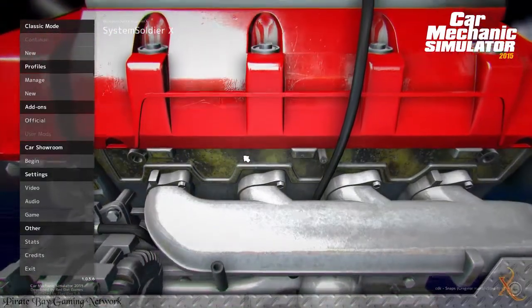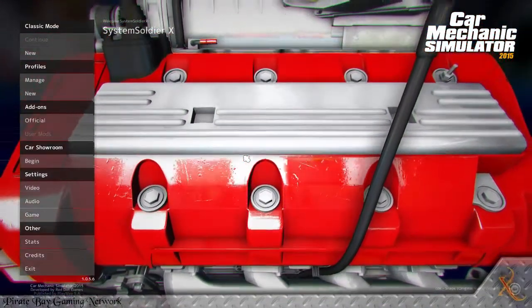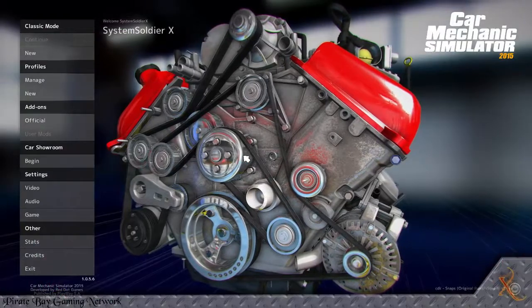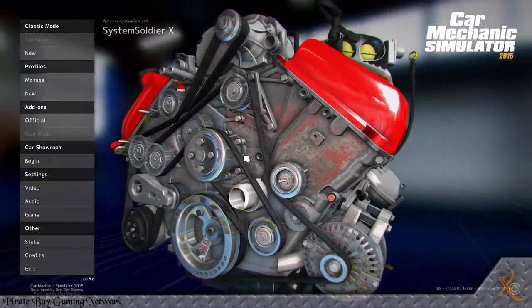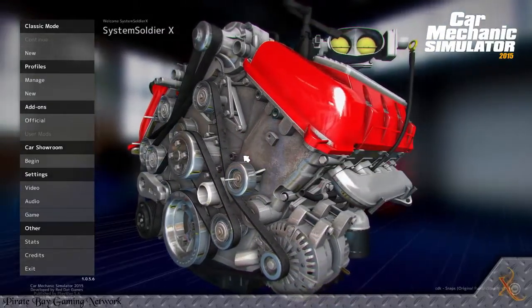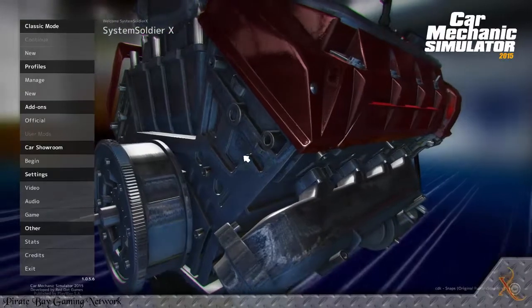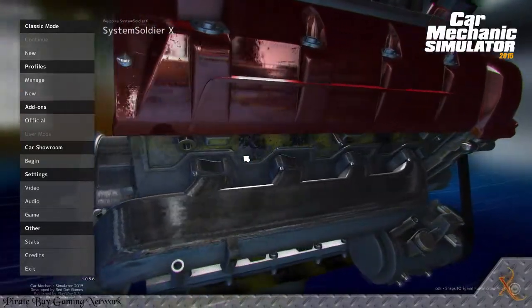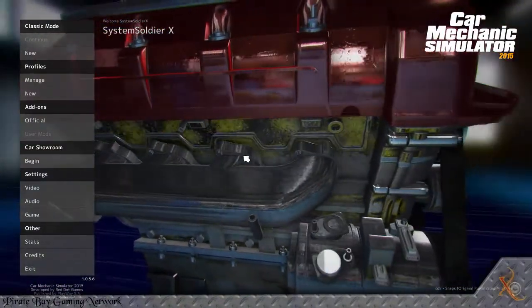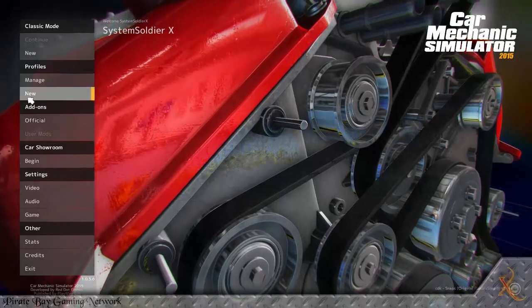They say don't judge a book by its cover, but just from the loading screen we have a nice V8 here — I cannot complain, especially when you have a supercharger on top. Looks actually like a Whipple supercharger. Now, like always, I have not played this game, I haven't watched any other let's plays, never played any other Car Mechanic Simulator. This is gonna be everything raw. I won't go and wiki anything; we're gonna figure it all out in-game. I'm a very avid car mechanic and I know a lot, so it'll be interesting to see how much detail they go into.